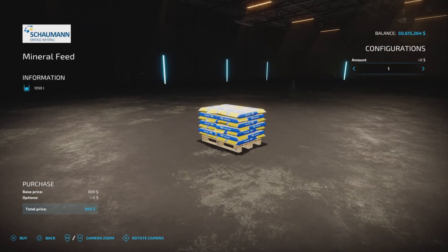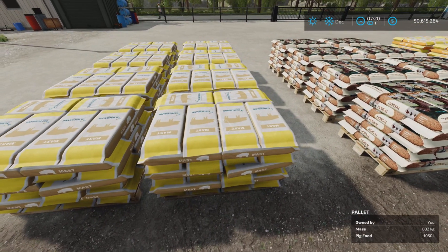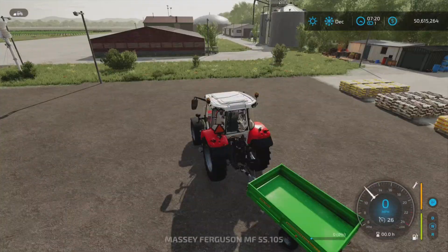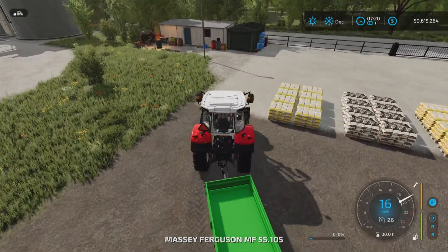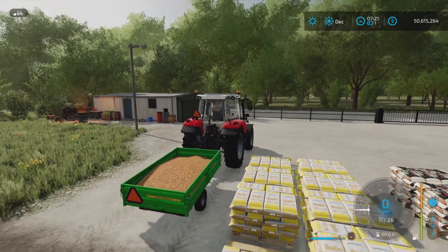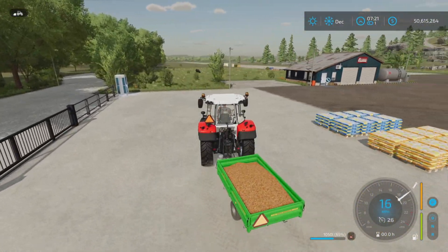That's pretty much all there is. You can't lift them - they're not liftable. You'd have to lift them with a forklift or a front loader with the forklift attachment. Or you can just pull up next to it with a trailer and fill it like so, which is also very easy to do.